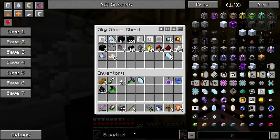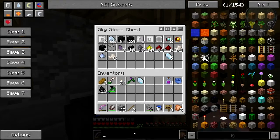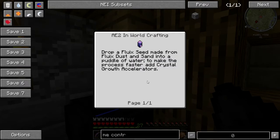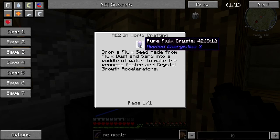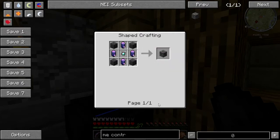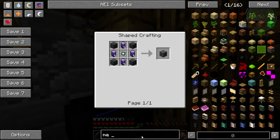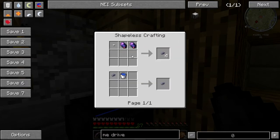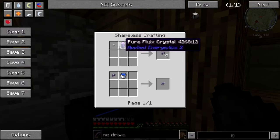So what do I need it for in the first place? I forgot what do I need it for. Was it for the controller? Yeah - pure fluix crystals. Well, that has to be pure fluix crystals so that's not what I was making it out of. Was it the drive? No, not the drive. Fluix glass cables - okay, quartz fiber!